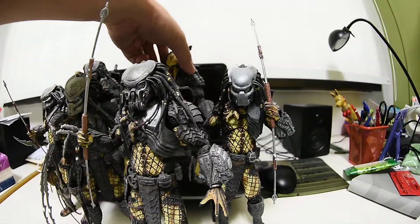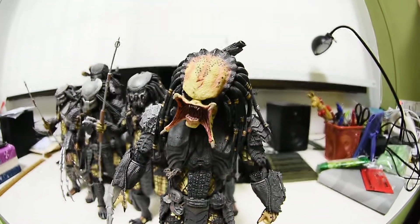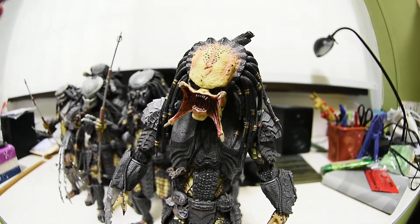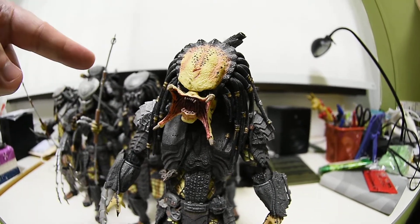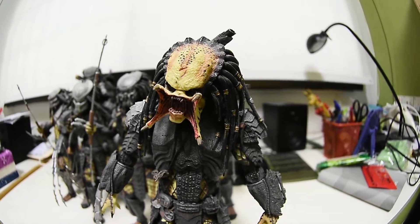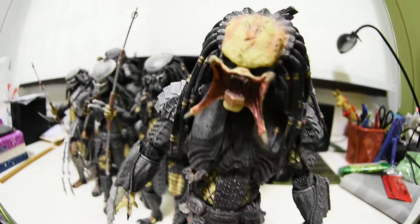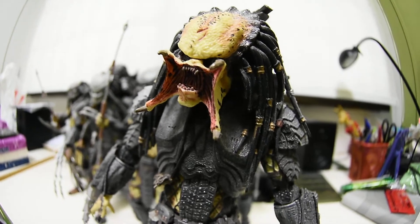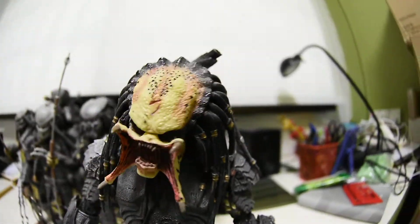The third one from series 14 is the unmasked predator — basically no mask. I think NECA is really smart here: with Hot Toys you can remove the mask, but since Chopper and Celtic have masks you cannot remove, NECA released a separate unmasked version. So you have an option to display either the masked or unmasked predator. NECA is really smart doing this — they can make more money from customers.